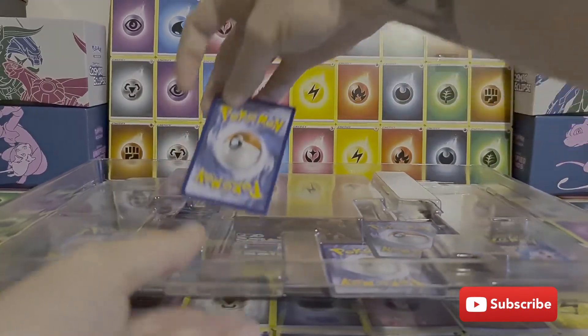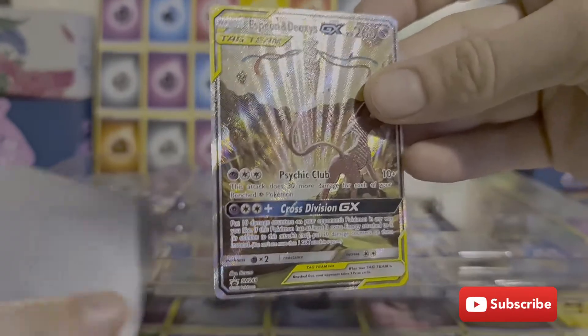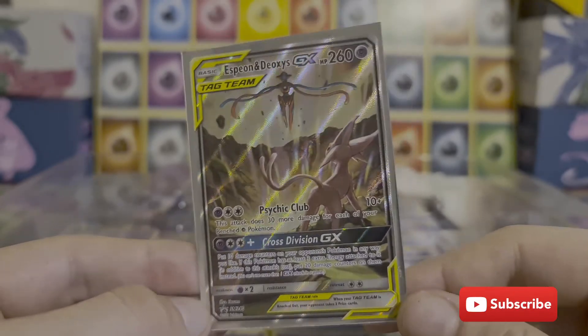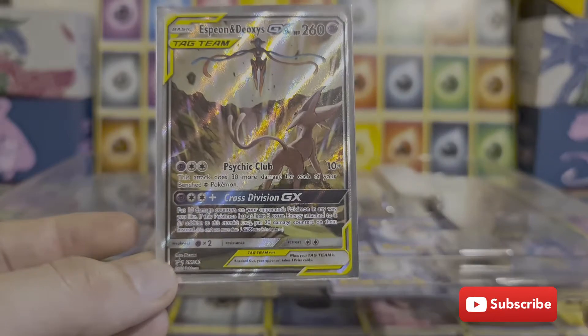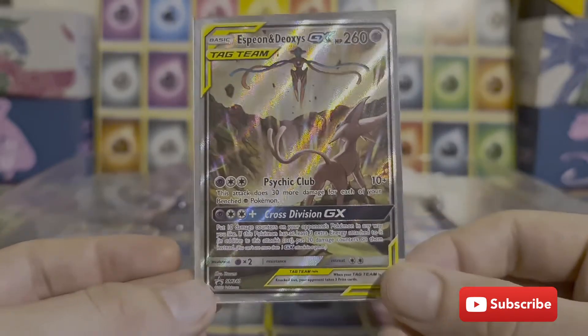In the newer collection boxes, you don't get it as much, but in these ones from the Sun and Moon era, they do tend to pack the promos in a way where it's almost impossible to get them out without damaging them. But the newer ones, like the Galar Region box, the Pikachu was packed in there so it comes out perfectly. There's the Espeon and Deoxys there — that's a really nice alternative artwork.